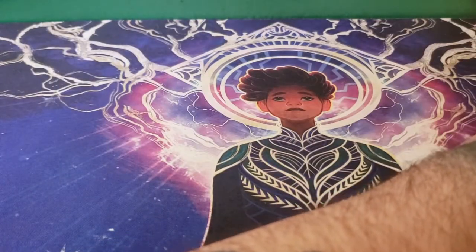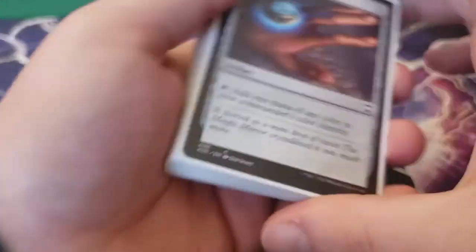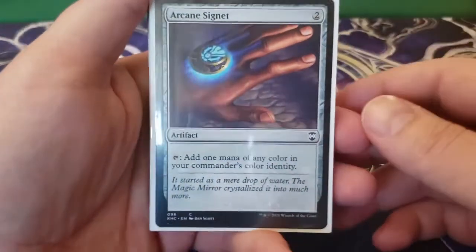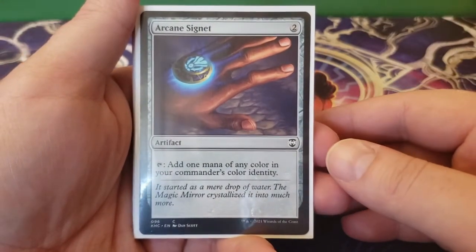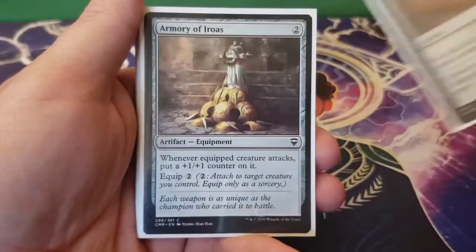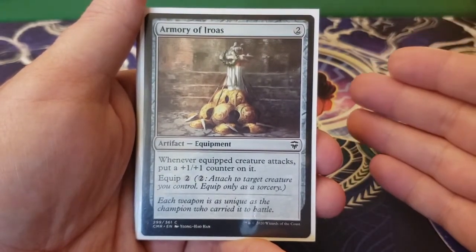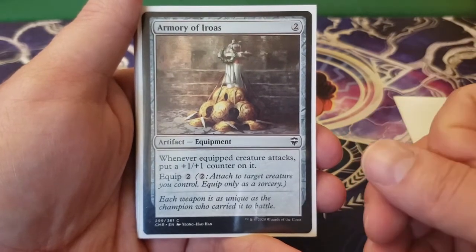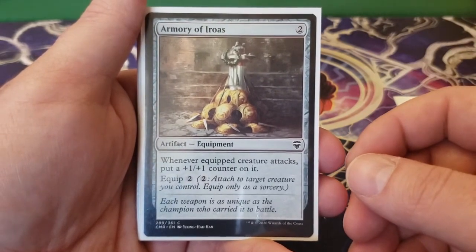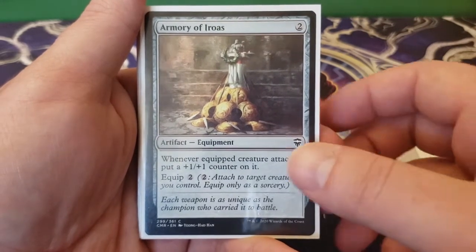Next we're going to look at artifacts. First we got Arcane Signet — this is two, you can tap it to add one mana of your commander's color identity. It should be no surprise that this is going to be built somewhat like a Voltron deck. We also have Armory of Eroas — two, for an equipment. Whenever the equipped creature attacks, you get to put a plus one, plus one counter on it, and it equips for two.